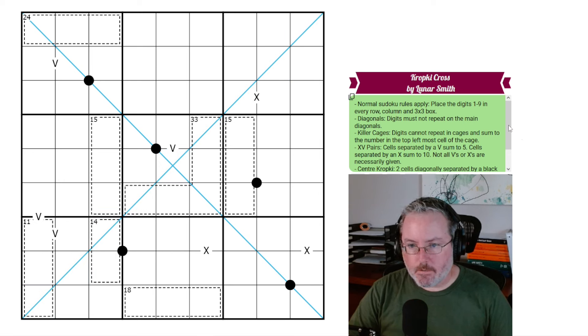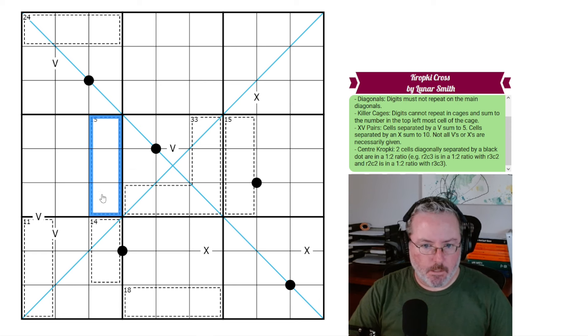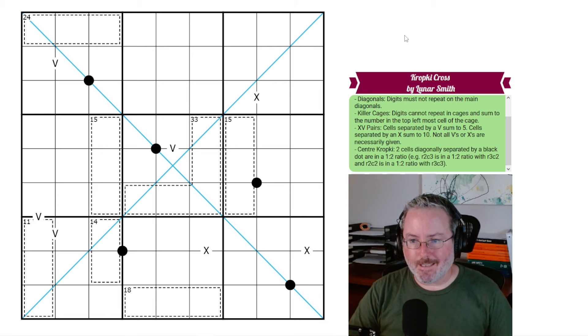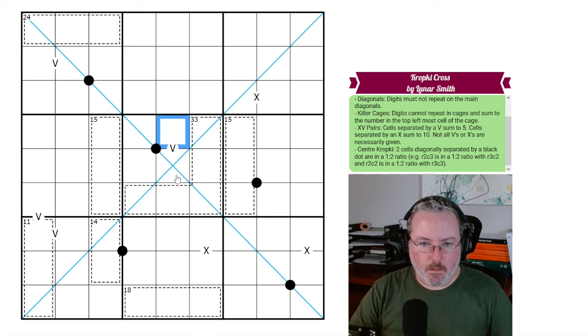We've got killer cages: digits cannot repeat in cages and sum to the number in the top leftmost cell of the cage. Then we've got XV pairs — cells separated by a V sum to 5, cells separated by an X sum to 10. Not all V's or X's are necessarily given, so there's no negative constraint, but the marked ones must satisfy those sums.